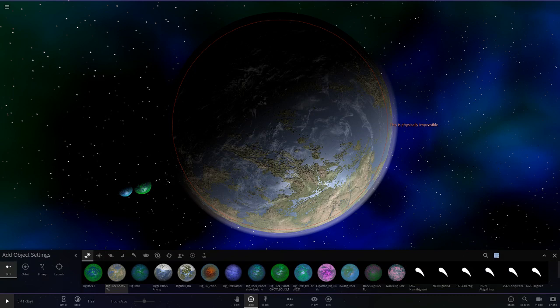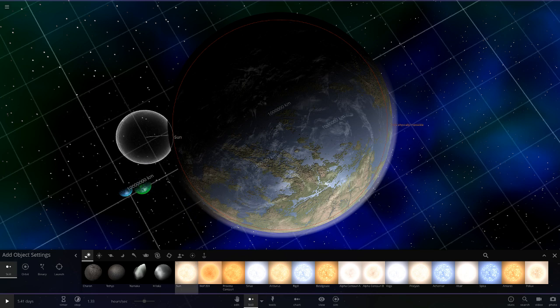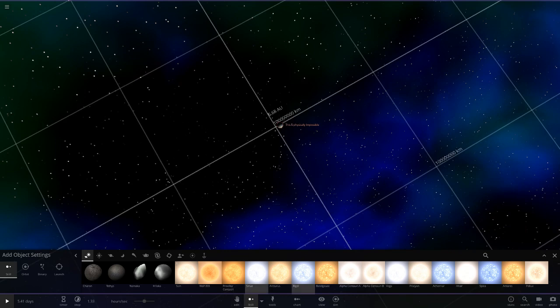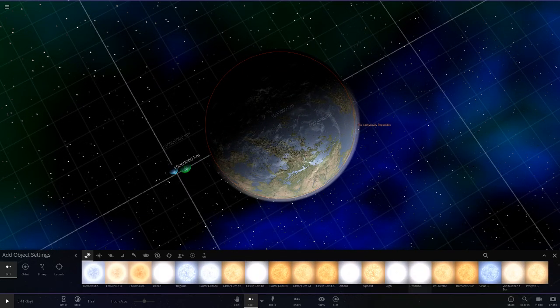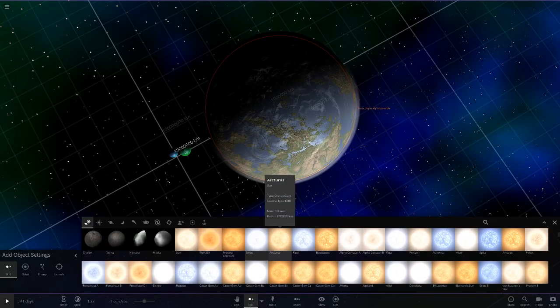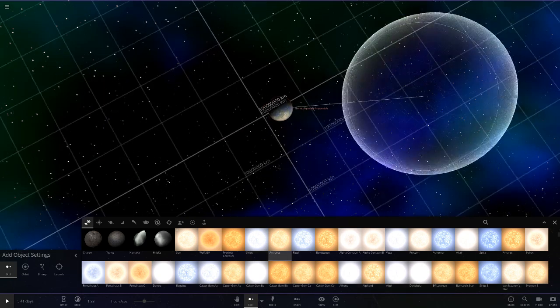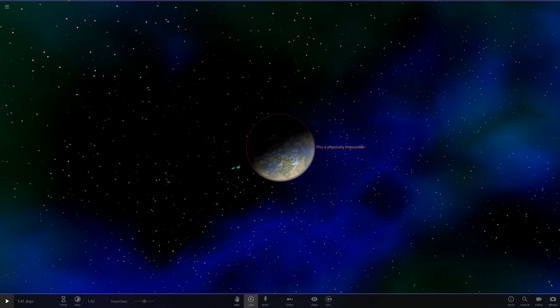Let's compare this to the sun quickly. It looks like it's larger than the sun, which it is. Rigel - bigger than Sirius. What about Aldebaran? I usually use that to test stuff - it's quite large. OK, I'll use this one - it's quite similar. Yeah, that is a big rock. That is a very big rock.